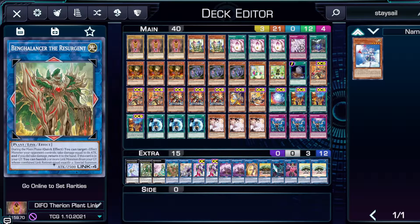Next we have Bangle Lancer the Resurgent — kind of a fake Altergeist Silquidus. You take damage, which combos with some of your Sun Avalon cards — take damage equal to a targeted effect monster the opponent controls, then return to hand. If it's in the graveyard you can banish two or more link monsters whose combined link ratings equal exactly four — so your ones and threes, or two and twos — to summon it. You can only use one effect per turn and only once that turn, so you usually use the bounce effect on their turn, revive it on your turn, and tribute it off with Dryad Trentiae to clear their board. Very powerful card.